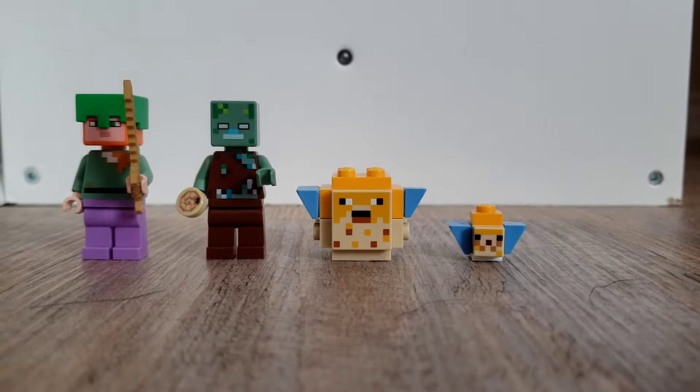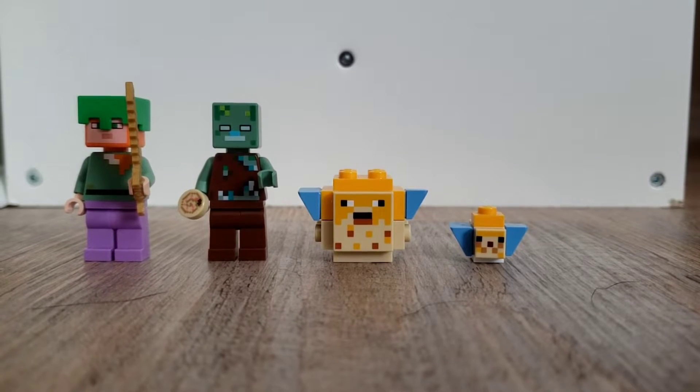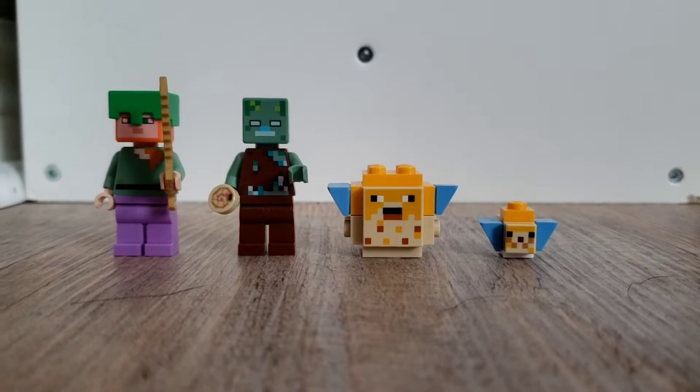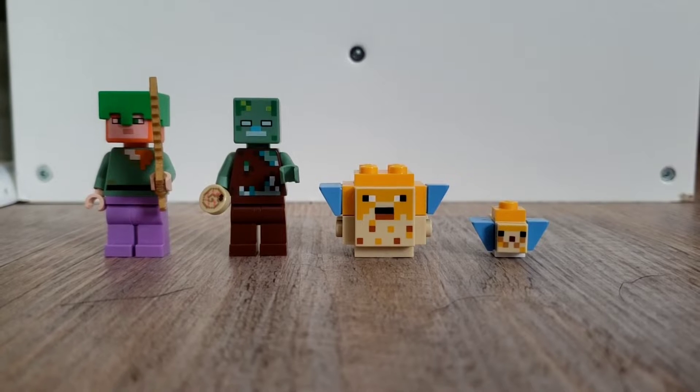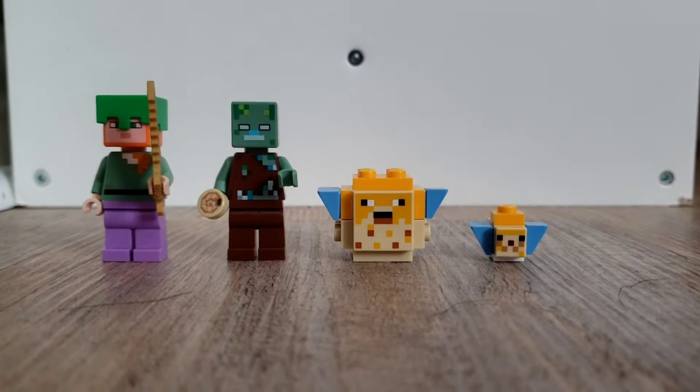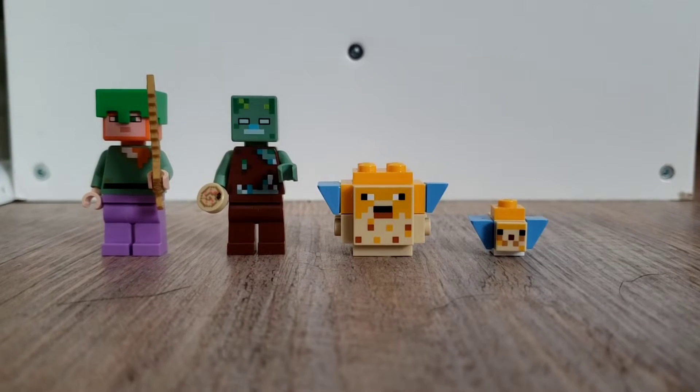Okay, so first let's go over the minifigures. We have Alex, and she has a turtle shell helmet, a gold sword, and enchanted pants — so she's all set to go into the water.